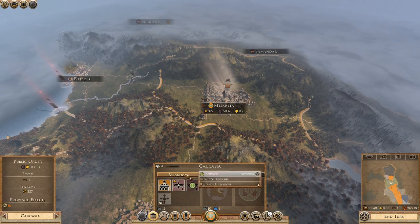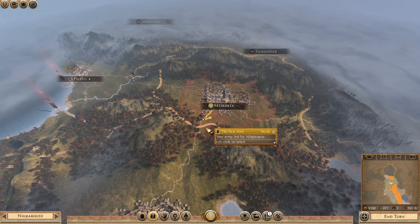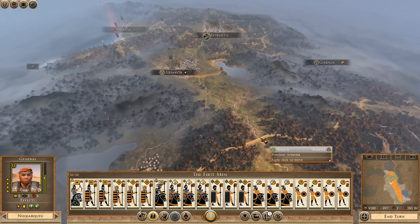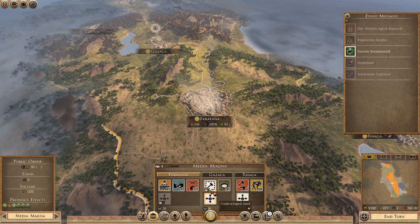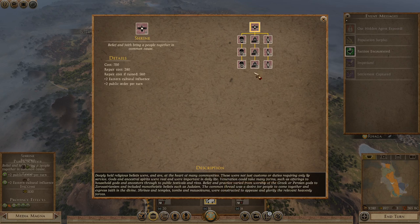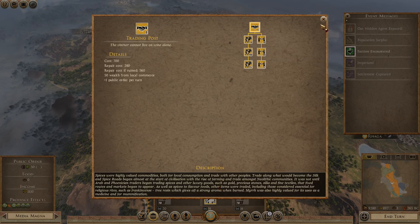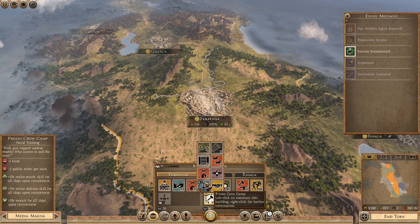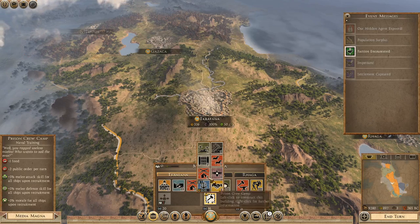We've got two — we're getting rid of one. We're going to need the one with the most public order. Can I send one of these armies back south? I can. Population surplus in Medina Magna — excellent, it's a plus two. We could do with more food. Is there anything for a shrine that helps with food? It's not like the overpowered one for the Poseidons. Public order and food — like a combo for that, like in vanilla. I can't see anything that's going to build that just yet.